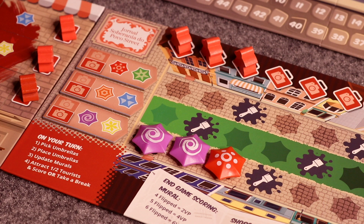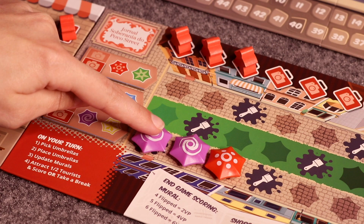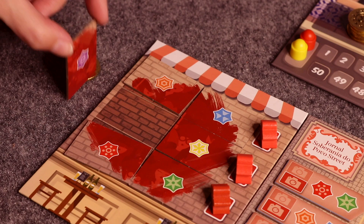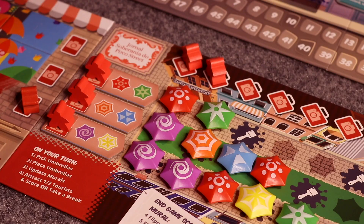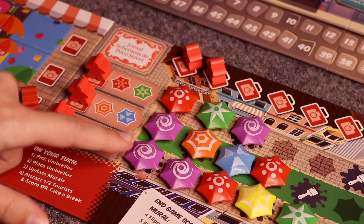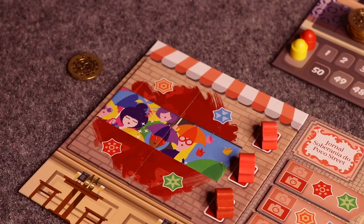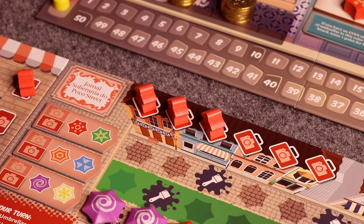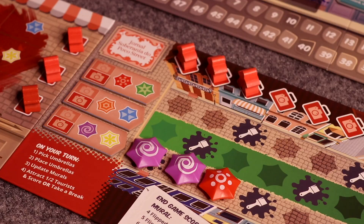Next, the player must update their murals by checking if they covered up any paint splatter or paintbrush spaces. If you covered one this round, flip over the tile matching the umbrella color that covered that space. Note that later in the game, if you ever cover another paint splatter space with the same color umbrella as before, nothing happens. If a player flips over two mural tiles in the same row, they unlock that tourist meeple in that row and can move it to a suitcase spot on the top of their player board, where it can then be used for attracting tourists.